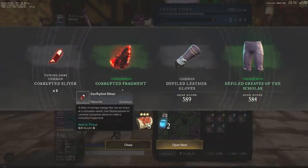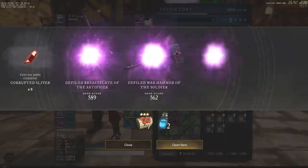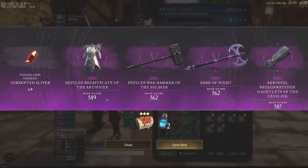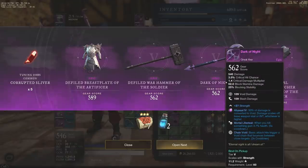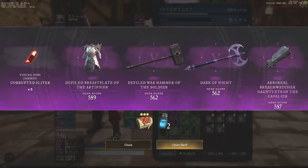That was probably the worst one we've had so far. Whoa — four purples in one go, guys, four purples in one go! Dex focus though, going to be useless. Strength — actually not too bad, all strength 562, just going to have not the greatest perks. Dark of Night — another really great axe, that's a very solid great axe, bind on pickup. And then strength dex over here on this side of things — 587 heavy glove, not too bad. But four purples on that roll, so not a bad roll at all.